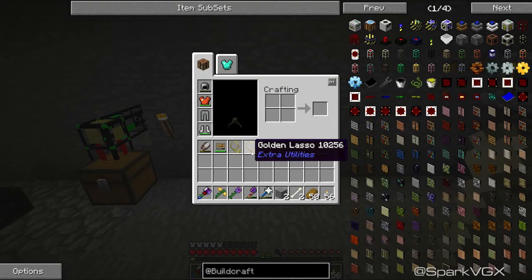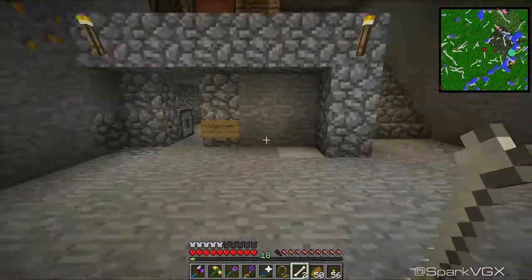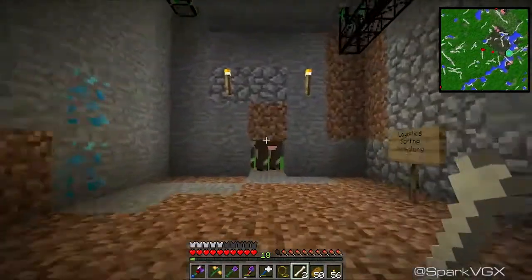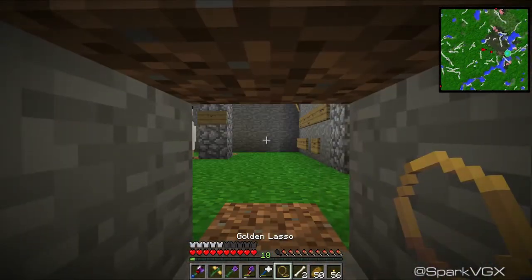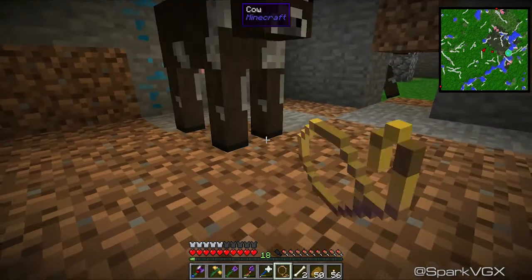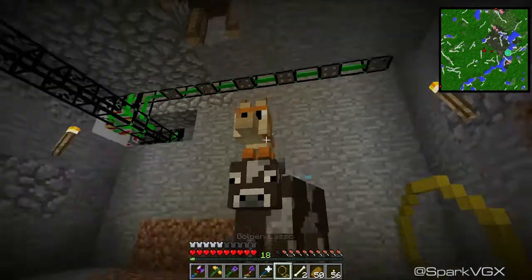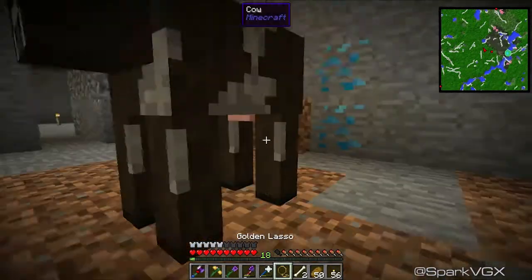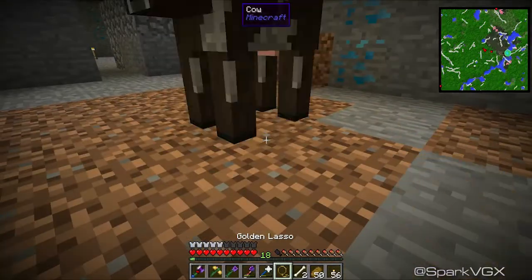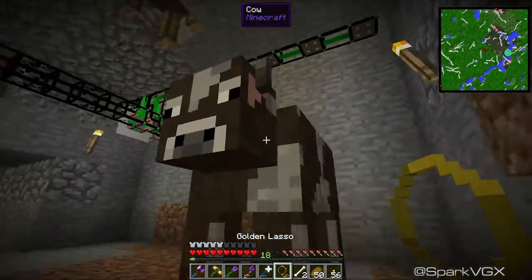And golden lasso — that's what I use to carry them in here. Golden lassoes are actually really, really cool. I had no idea that they were in here. If you look on the golden lasso, it says 'cow', so I can place them here. And if you pick them up and place them back down again, they will change their hats. I'm not sure if they do it every time.